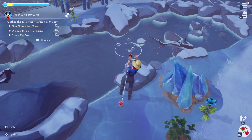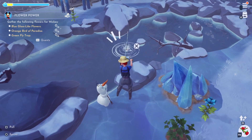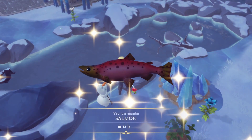Next is another pretty common fish, the Salmon. These can be caught in the Frosted Heights and the Sunlit Plateau from fishing in white and blue bubbles. They are worth a bit more than the Rainbow Trout though — Salmon sells for 150 coins each.